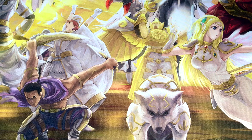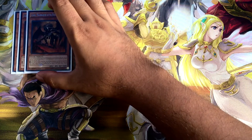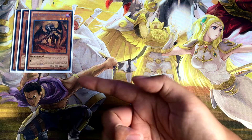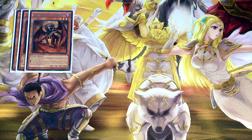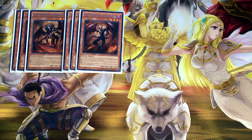Starting with monsters, I run the Malebranch and Burning Abyss monsters. Most Malebranch monsters have effects that trigger when they are sent to the graveyard. First, three copies of Skarm — this is your searcher. It lets you search any level three Dark Fiend in the end phase of the turn in which Skarm is sent to the graveyard, once per turn. And then three copies of Farfa, which targets any monster on the field and banishes it until the next turn.